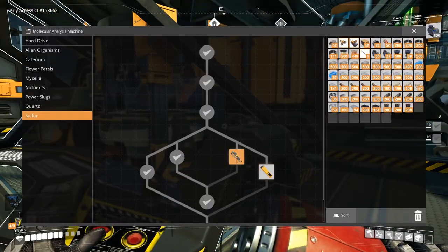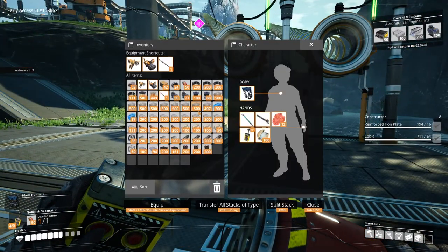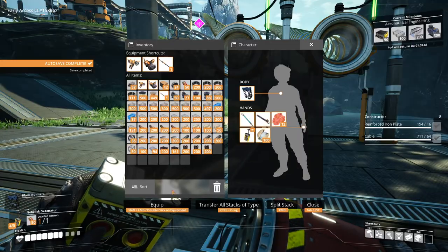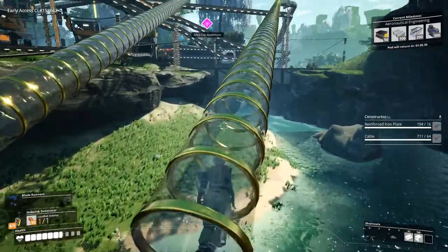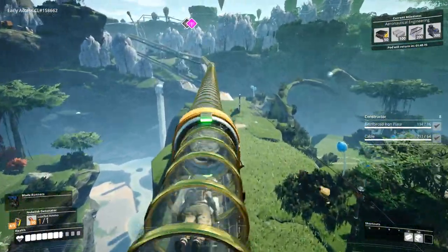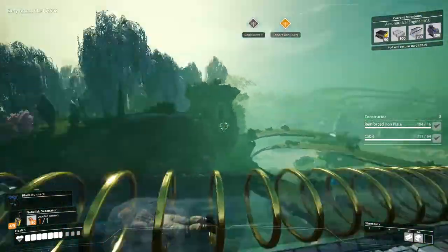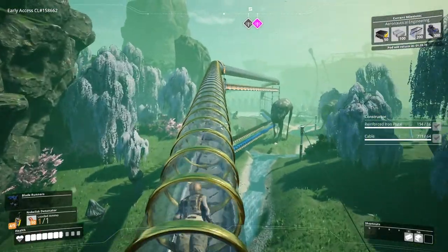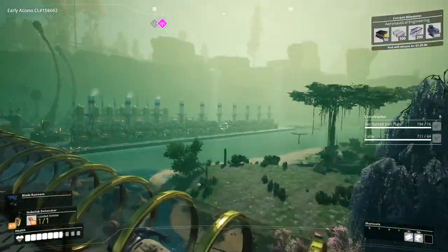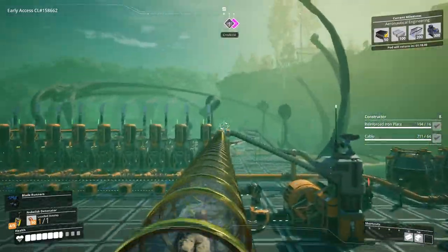Can we research anything else? We'll worry about that later. Do I have everything? We have plenty of concrete, iron rods, iron plates, and aluminum sheets, so I think we're good. Let's go. I did say I would pick up these slugs — yes, I did, many times. So I guess we're not picking them up anymore. I forgot to check our power consumption — let's do that real quick before we go into the next hyper tube.